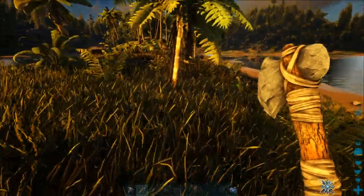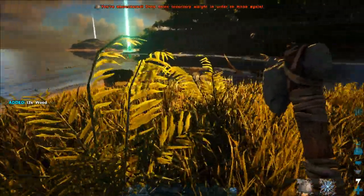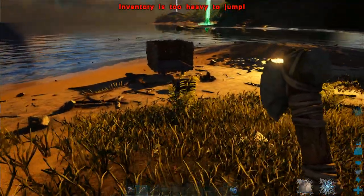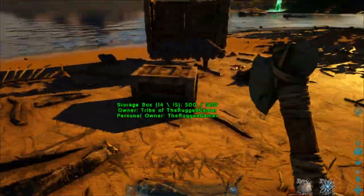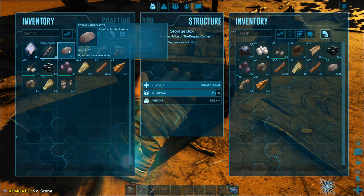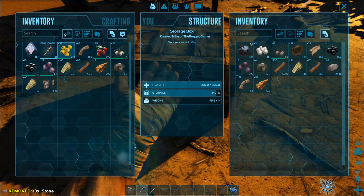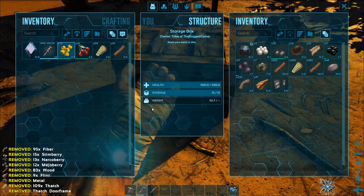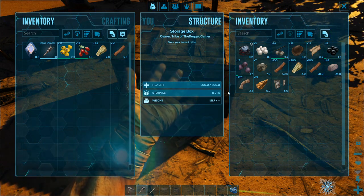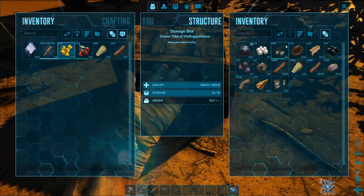Bear in mind you don't want to get yourself over-encumbered because if you do you're going to struggle to get back to your base, and if a dinosaur turns up you're not going to be able to run away — you can't even jump when over-encumbered. So just drop everything into your storage box here.